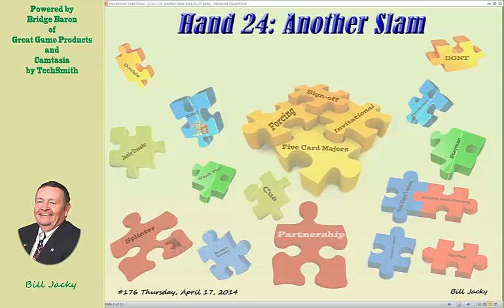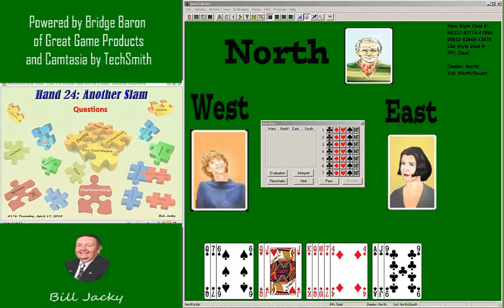Welcome to Bill's Bridge Corner. Thursday, April 17th, 2014. Class 176, hand 24. Another slam. This is a slam that on the surface involves a lot of bidding, but for practical aspects it's fairly straightforward. Let's begin using common sense. Here you are as South. The dealer is North, your partner, and your side is vulnerable.